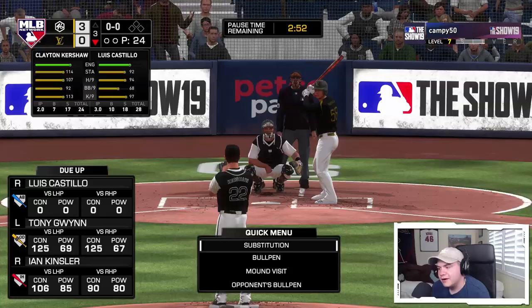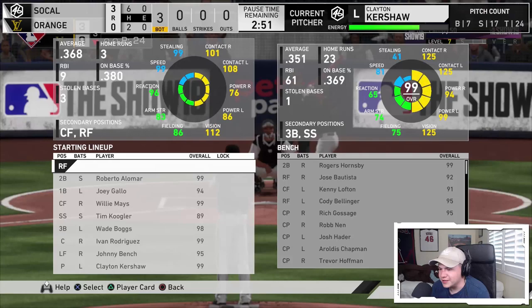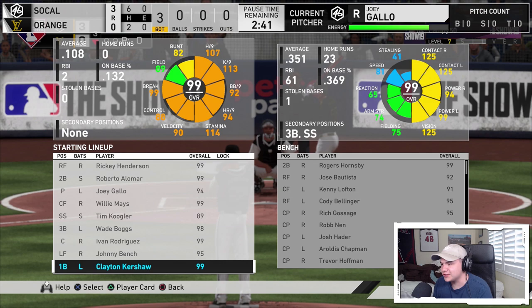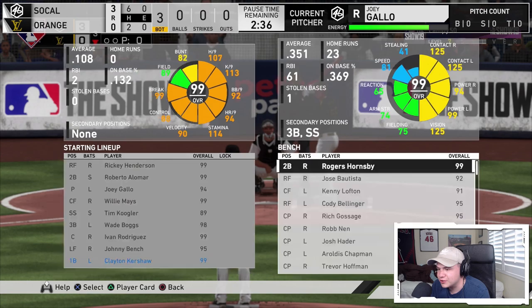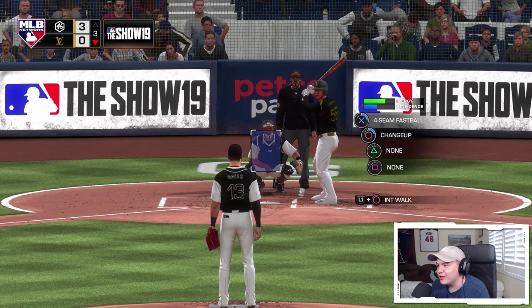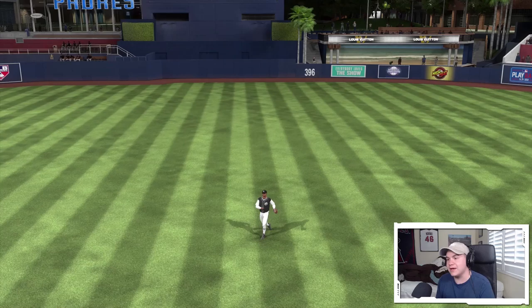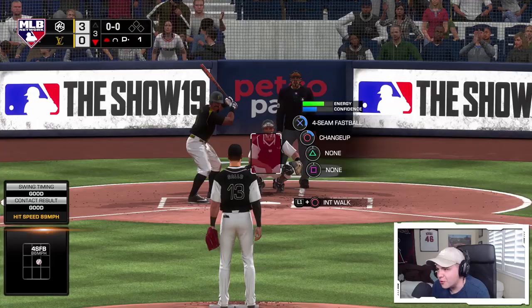Here comes the interesting one — Joey Gallo is going to take the mound. That means Kershaw's at first, so we're going to put Bellinger in at first base. Here is the Joey Gallo on the mound inning. At least we're facing the pitcher first — we're facing the bottom of the order, but we do have to face the top after that. Are we getting an out? We are. One pitch, one out. Now we've got to face real hitters, and this is where it's going to get scary. Tony Gwynn versus Joey Gallo. Gallo's got a fastball, a four-seam, and a changeup — only two pitches.